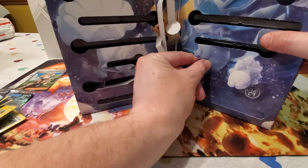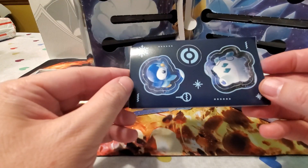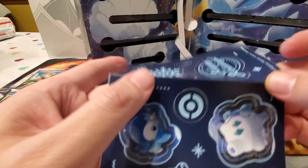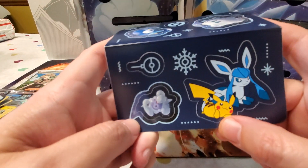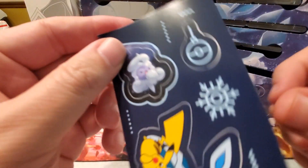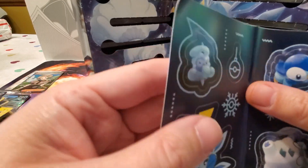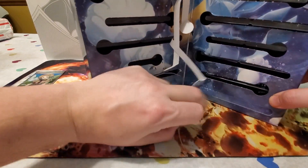Day twenty-three is another sticker sheet with the rest of them — Alolan Darmanitan, Piplup, a 'Happy Holidays' snowflake graphic, Glaceon and Pikachu together, and what looks like a Castform in its snow form. Another cute little sticker set!